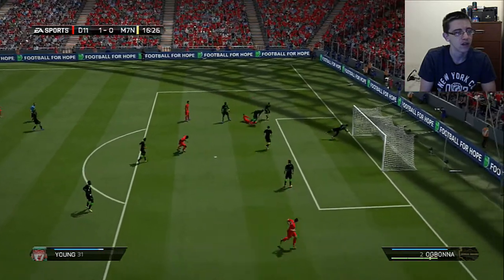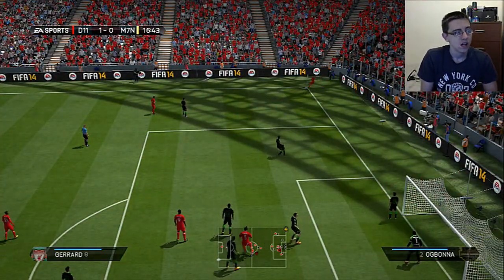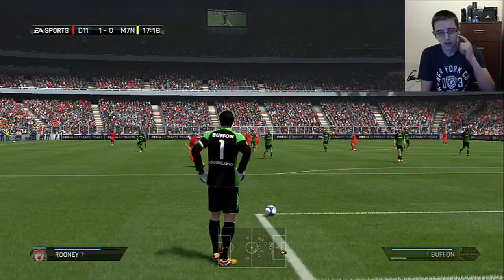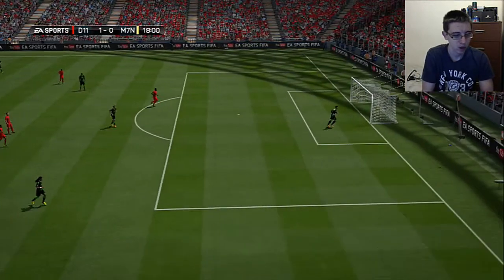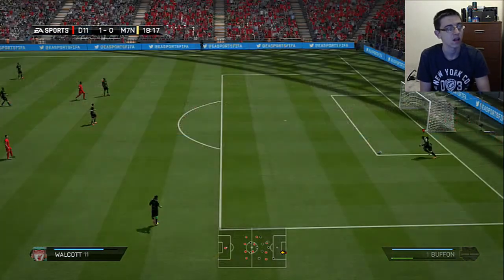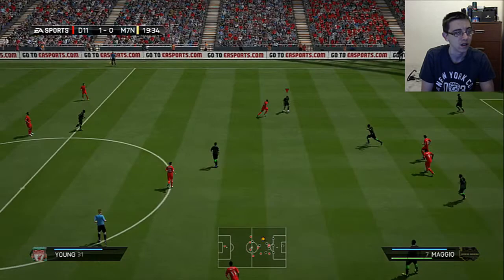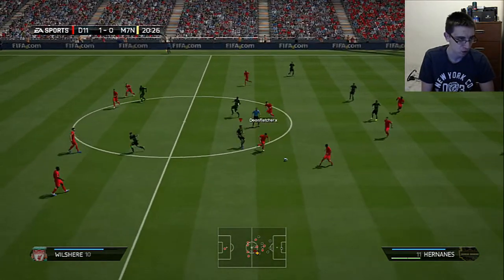I've also tried the Kinect Sports Rivals pre-season because it's free — it's about a 3.21 gigabyte download. It's pretty fun but it's hard for it to recognize me in my room because I have my bed nearby, so sometimes it doesn't recognize my feet. That's nothing wrong with the Kinect though — it detects me from about one and a half feet away perfectly for Skype and everything. It's just when you're standing up that it's a little difficult. I played water boating or whatever it's called.